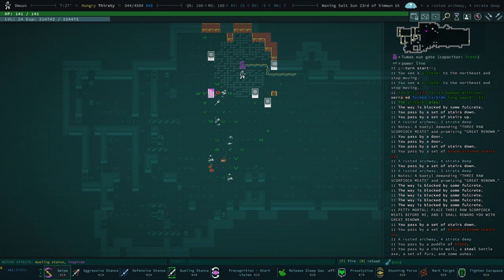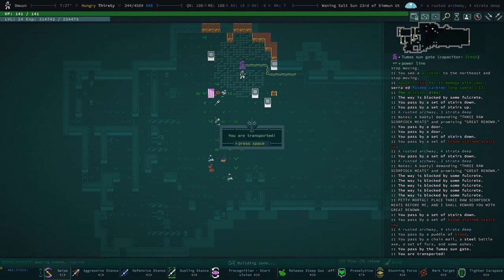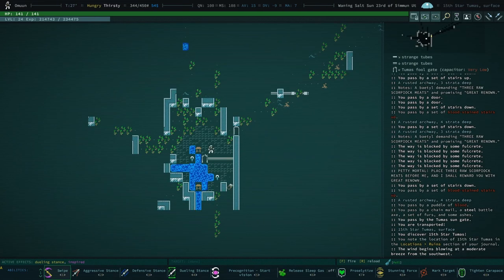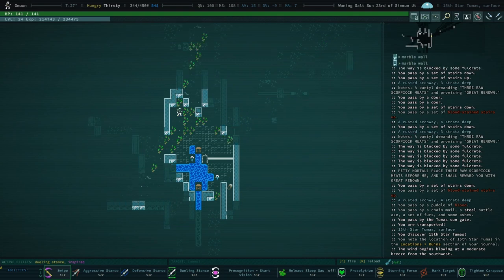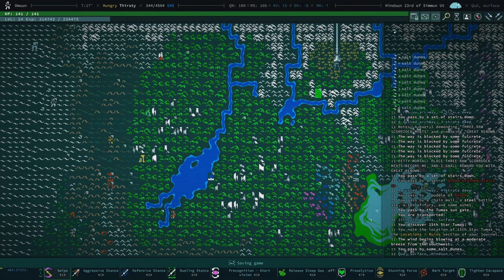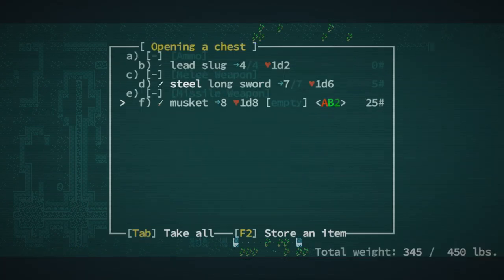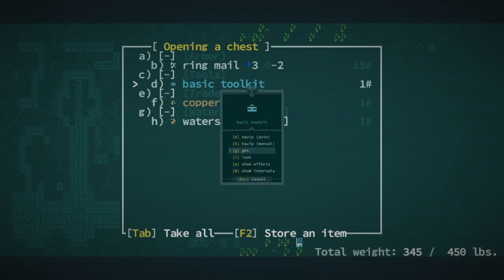Let's just check this out, this is always kind of fun for a laugh. You are transported — you discover the 15th star-to-mass. Is this a damaged to-mass? Full gate capacitor is very low. Where are we? We are on the surface — we're in the Stilt! Oh, glow sphere, don't mind if I do. Musket, don't mind if I do. Toolkit, sure why not.